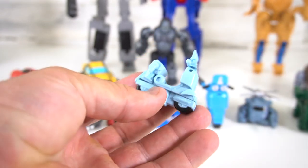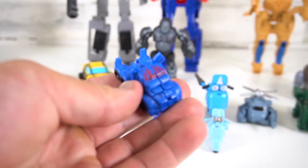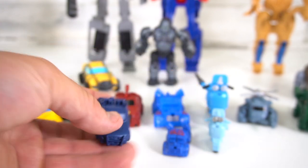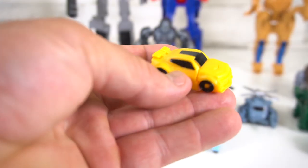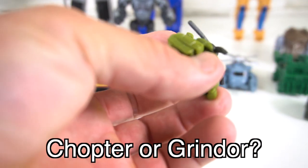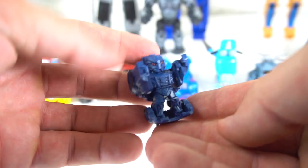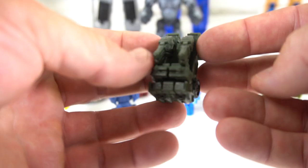Speaking of those mini blind bags I used to open before — here we go. Here is the Squeaks, looks just like it! Here is the Optimus Prime, looks just like it. Here's Barricade, although it is blue. Then you've got Ironhide — looks just like it. Then of course Bumblebee, but Bumblebee has black windows. And then another version of Blackout here — or is this a different character since he's green? Leave a comment down below and let me know!